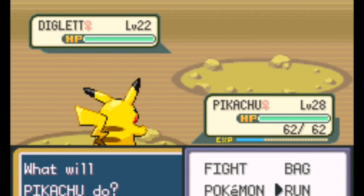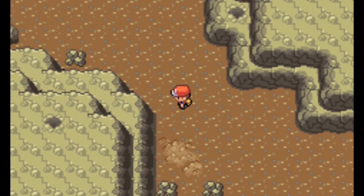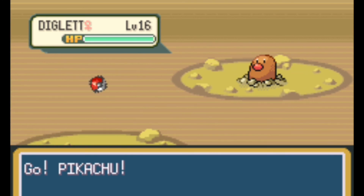Diglett dug a hole — I think we're just going to run from this fight and continue on. Another Diglett, level 16. Okay.